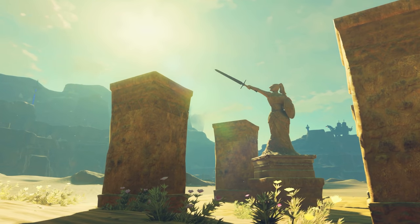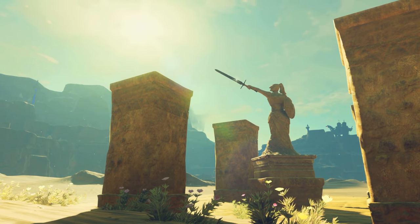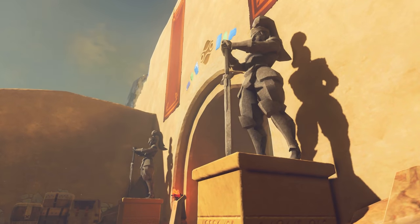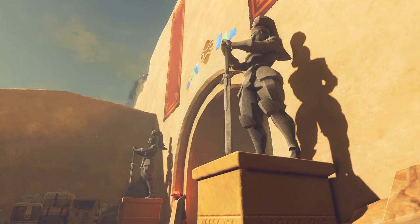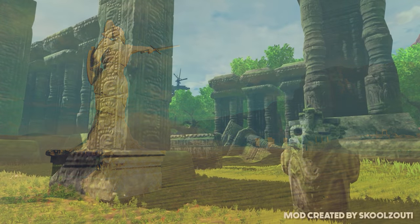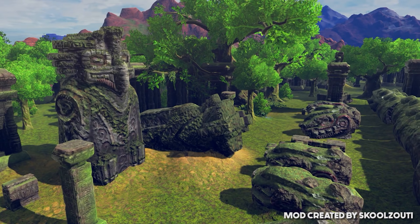Either the Zonai created these statues, which were later moved to the ruins, or they were created by the Sheikah. A similar puzzle is located within the Gerudo Desert, where the player traverses a sandstorm in search of the Kima Zeus Shrine. Statues of swordswomen guide the player in the right direction — they certainly resemble Gerudo warriors and have the exact same low-poly design as those in Gerudo Town. Perhaps the same can be said of the bird statues within Typhlo Ruins. Both the Zonai structures and torches are covered with moss, though given the short time it takes to grow, it doesn't help pinpoint when these statues were made.